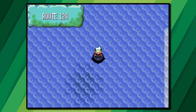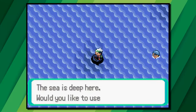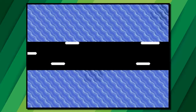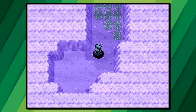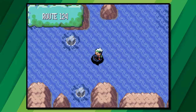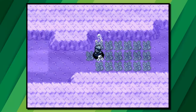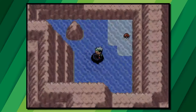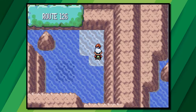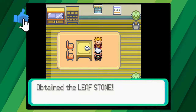From Mossdeep City, surf onto Route 124, go past the first diveable patch of water, and use Dive on the second one. Follow the path underwater to this area and then resurface. Go to the left and use Dive once again, then go to the left and resurface at the end. You are now in a very secluded area with a Poké Ball containing a green shard, which can be traded with a guy on Route 124 for a Leaf Stone.